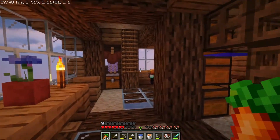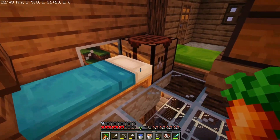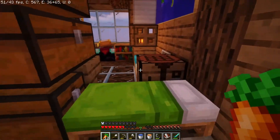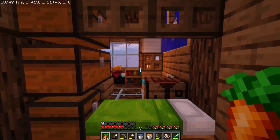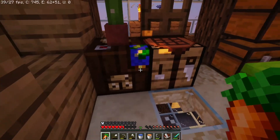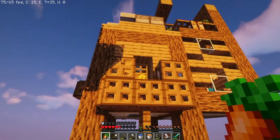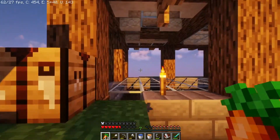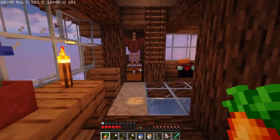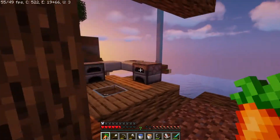You might have noticed in the footage that there are two beds. There's actually a reason for that - I plan someday to have a villager in here, a cartographer villager. I was looking at this villager-house-looking structure on the side of the house, and I thought it would be so cool if a real villager actually lived there. So we might do that in a future episode.